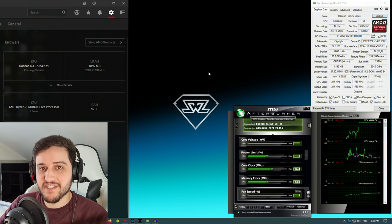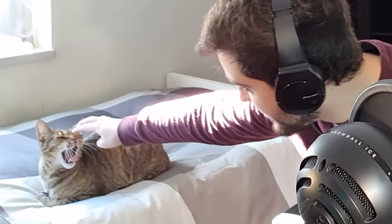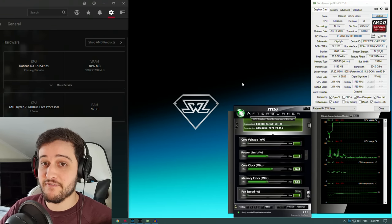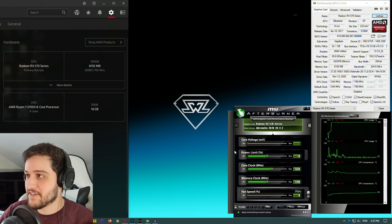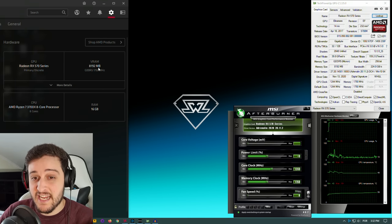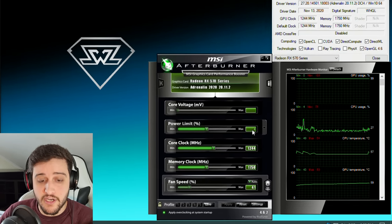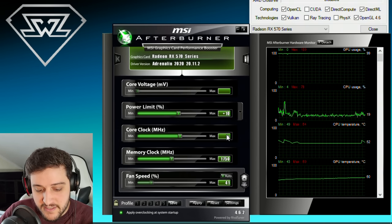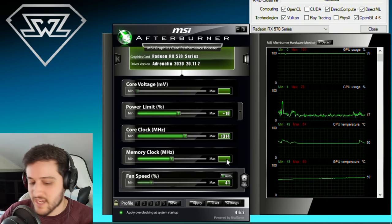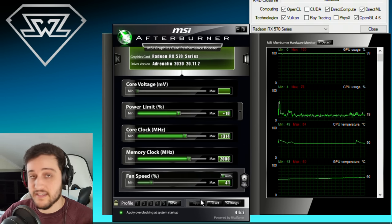We're now in the desktop. We have a visitor — this is Nina, by the way. Anyways, this is the RX 570 as you can see here in GPU-Z and Radeon settings. 8 gigabyte model, and I'm running it with a Ryzen 7 3700X and 16 gigs of RAM. We're going to overclock it a little bit: plus 10% on the power limit, around 13–14 MHz on the core clock, and 2000 MHz on the memory clock. This is a very easy overclock.